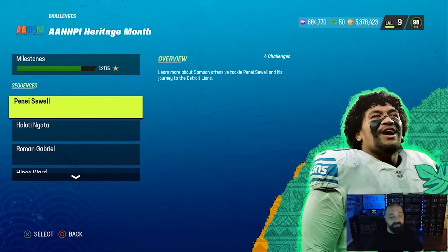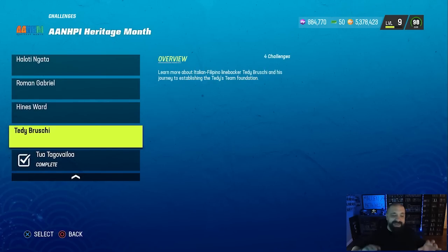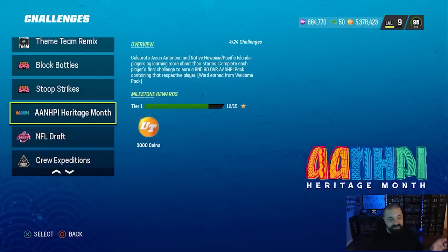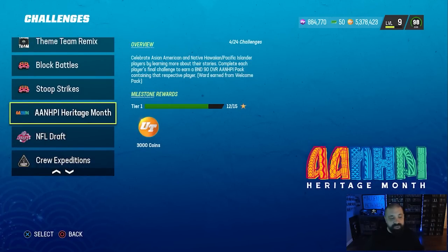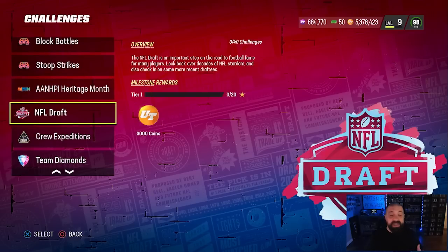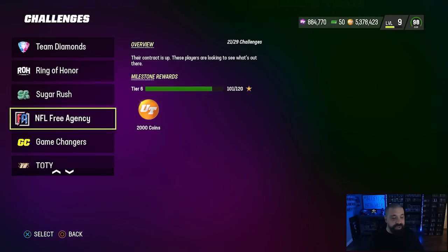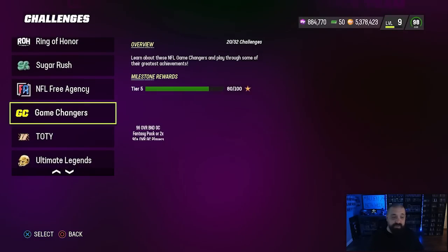That will give you a 96 overall version of all of these players. I did a deeper longer breakdown on this whole promo, so if you're just coming back to the game go check that video out — we'll link it below. The NFL Draft solos contain a free 97 overall card if you get milestone stars. Ring of Honor, Solo Sugar Rush, Free Agency, and Game Changers all give you 96 overall cards for free if you want to play through those.